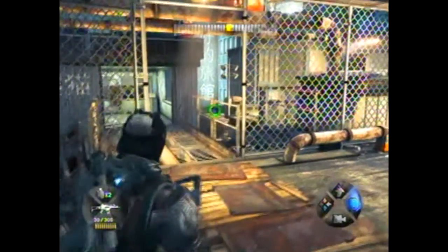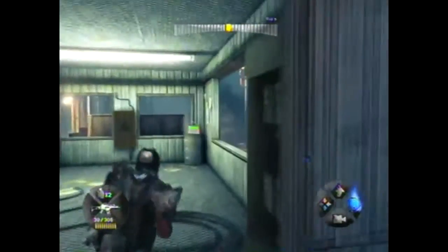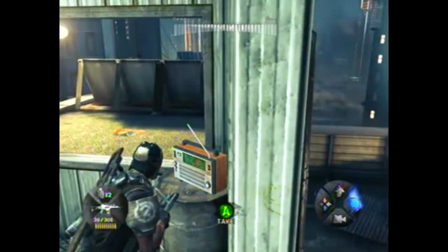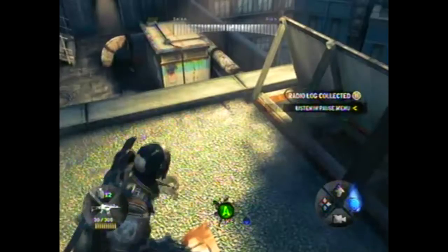And then for our next radio log, as soon as you come into this building here, it's going to be sitting here on this barrel. And then another weapon part right outside — just jump over and grab your weapon part there.